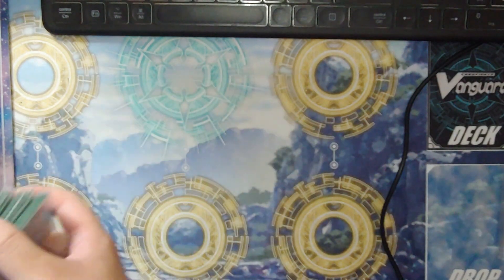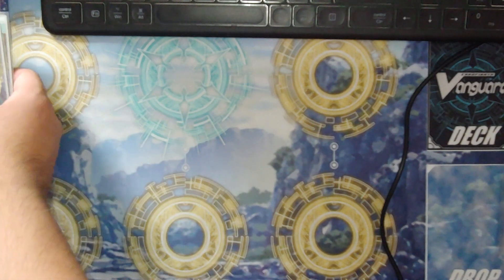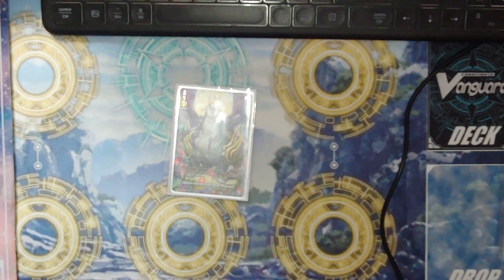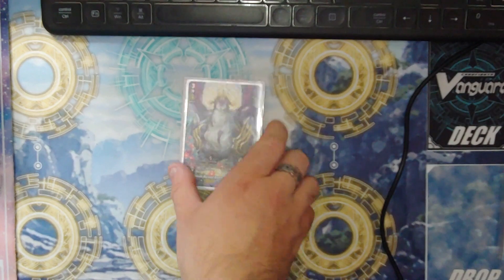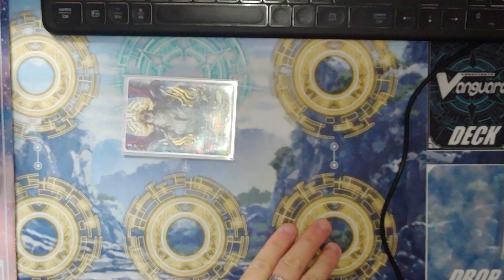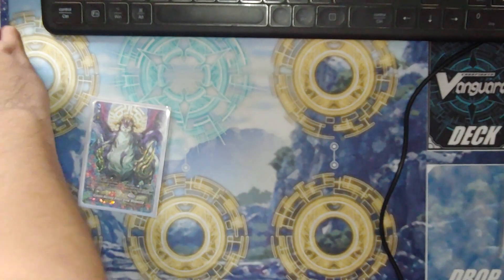The other Magnolia deck you can run would be the grade three Magnolia, but it's a lot slower because you have to persona ride just to get your full effect. By itself, when it attacks, you column blast one, give a unit plus five, and that card can attack from back row. That's it — it's kind of slow.